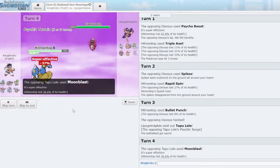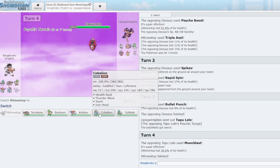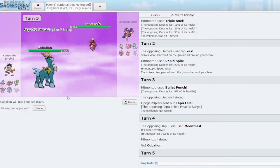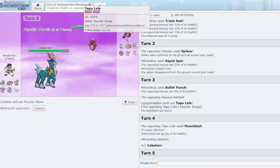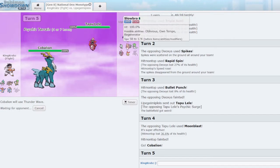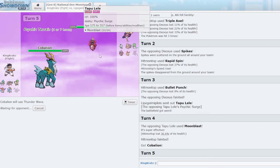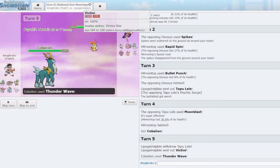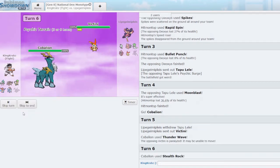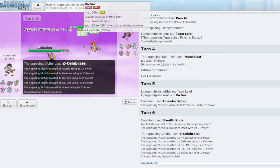Tapu Lele comes in — I'll Triple Axel on Lele. I go into Cobalion and set up a T-Wave. If it's Choice Scarf I think we live one hit; if it's Choice Specs we outspeed and get the T-Wave, which is pretty nice. I'm worried about Slowbro, but if we set up enough Swords Dances with Gallade in the end game it's definitely winnable, and Breloom is actually quite good here too. They go into Victini — we get T-Wave and Stealth Rock down. It's Z Celebrate, which isn't great, but we do outspeed.